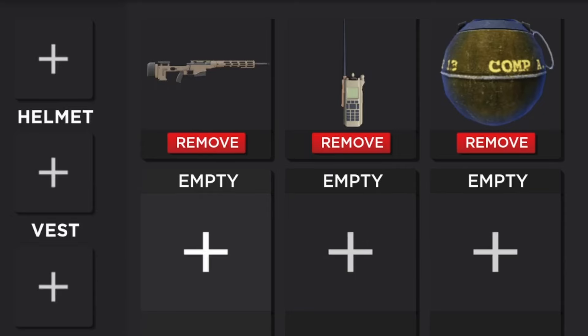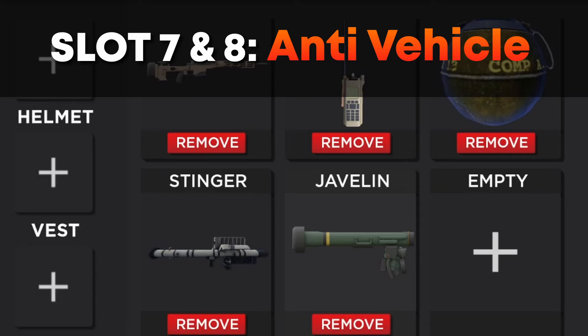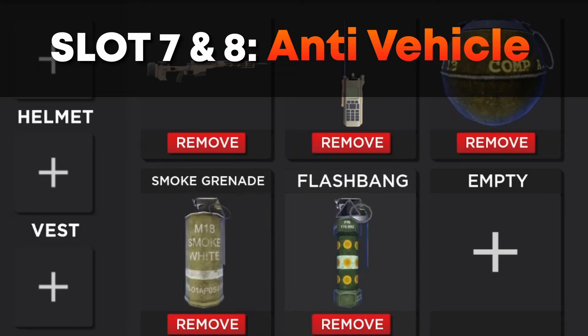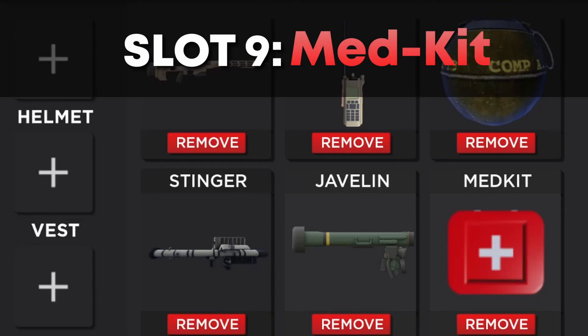Slots 7 through 8 I keep for my anti-vehicle weapons, like the Stinger and Javelin. It's always a good idea to have these in your loadout, because you never know when you'll come across a tank or a helicopter. However, if you're using the explosive sniper as your utility slot, you can swap these out for items like smoke grenades or flashbangs. The last slot should always be the medkit, which allows you to completely heal yourself during a fight, which is incredibly useful when PvPing.